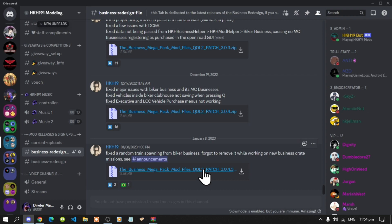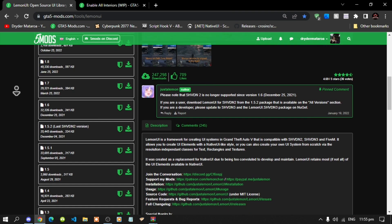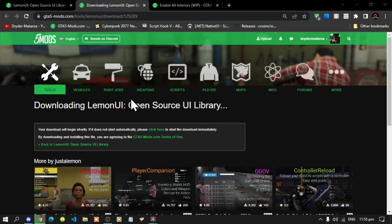It is safe, don't worry. Once you have finished downloading it — I've already done it so I don't need to. Next, it does require Enable All Interiors, so make sure that you download that as well. Lastly, it does require LemonUI. Unfortunately the latest version download does not work, so make sure that you scroll down and download version 1.5.2. Select that button right over here. I've already got it so I don't need to download it.